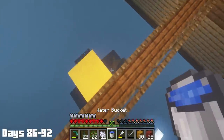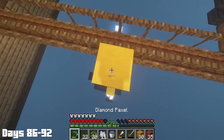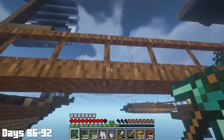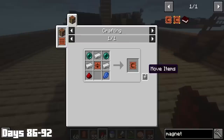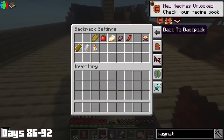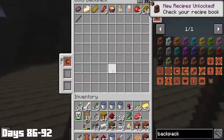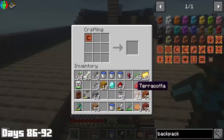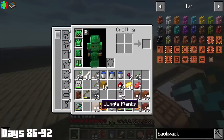Days 86 through 92 were all spent on a rather large project — the mini ocean I wanted to make around the ship. Starting off, I killed a couple cows to get some leather, which eventually allowed me to get the magnet upgrade for my backpack, which meant I would no longer lose half my temporary blocks. I also decided to upgrade my backpack all the way up to the gold tier, which increased the storage a ton. The last thing I did with my backpack was using one of my three diamonds to get the advanced magnet upgrade, because this build was going to use a ton of temporary blocks.